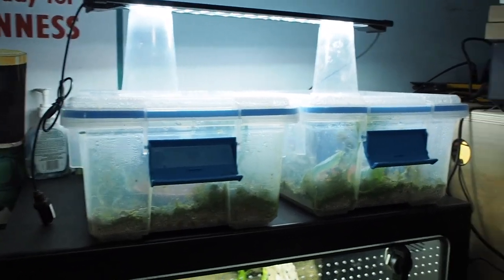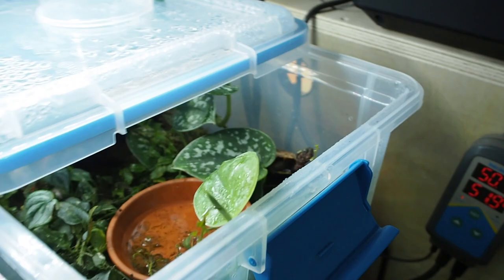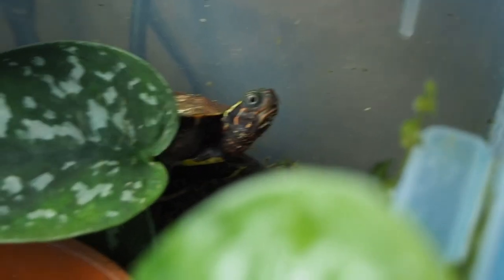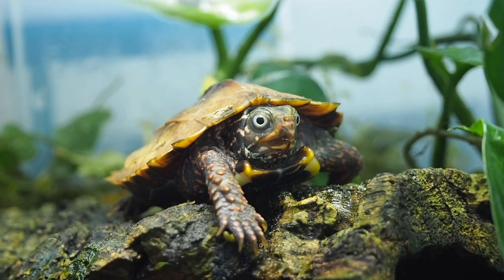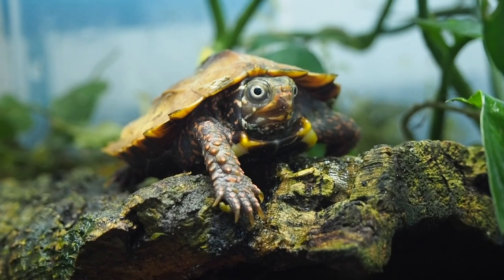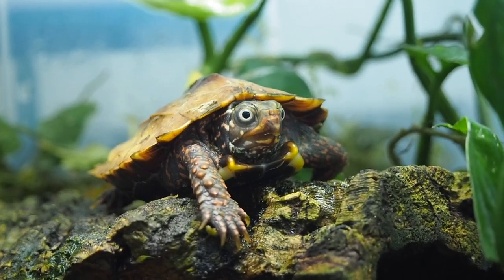Moving up from there, we have the Geomyda spengleri. These guys are the very rare Vietnamese black-breasted leaf turtles. I now have their bins open. You can see there's one of them there, and the other one's actually on top of the log. Look at their little crackhead eyes — they're so cute. They've actually about tripled in size since I got them back in November. I've been weighing them periodically; they started at about 10 and 12 grams and now they're around the 30–35 gram mark. Pretty epic.